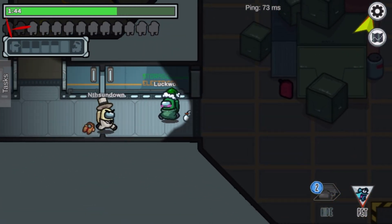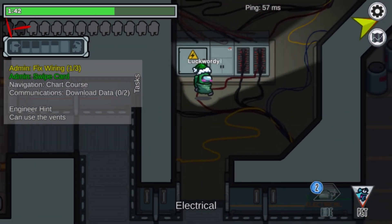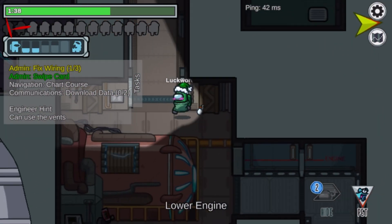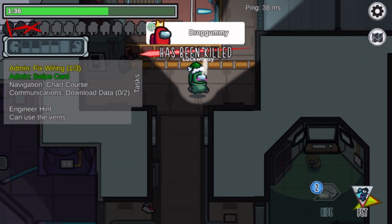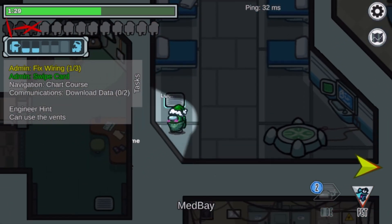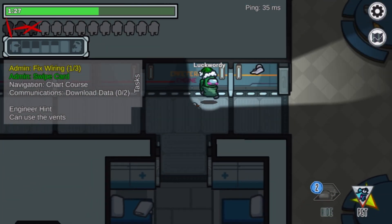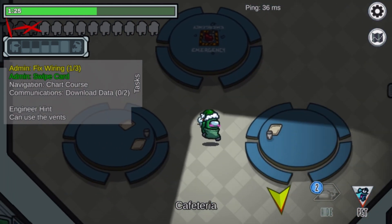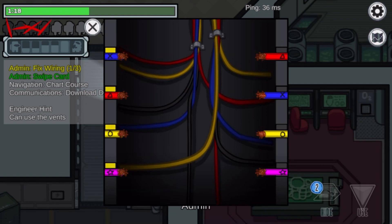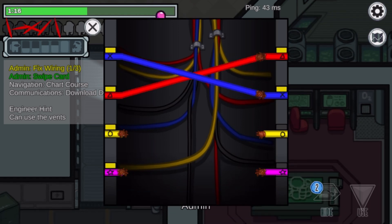The imposter's still there. Why is the imposter always around? Okay, they're not anymore — now they are. Okay, there's a green static body. Wires, finally done.